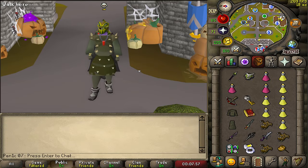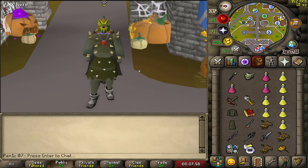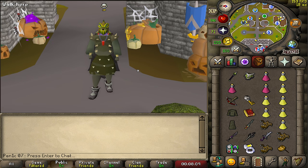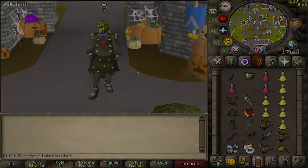So in today's video we're going to be using my friend's account - it is not Panico7, I've just got an RSN name changer on - and the goal is going to be running around Deep Wilderness trying to kill as many people for max as we possibly can and see how much money we can make within 24 hours.